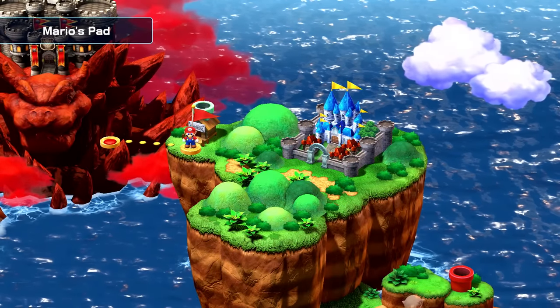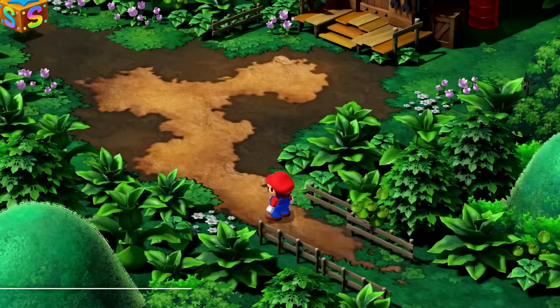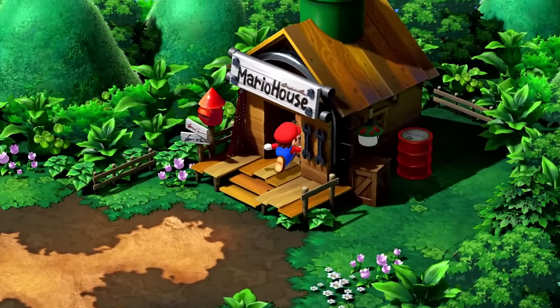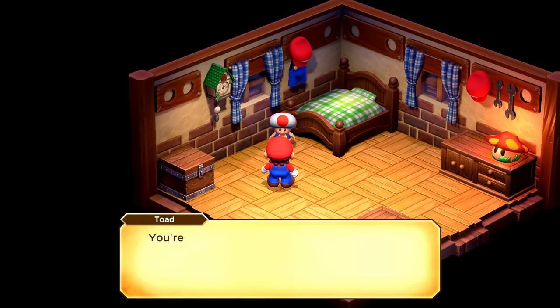That sort of wraps up what we can do there. Might as well go back to Mario's pad and fill in Toad a little bit — maybe Toad can give us some advice. Let's go back to our house. Oh, here he is. You're back so soon — did you forget something?